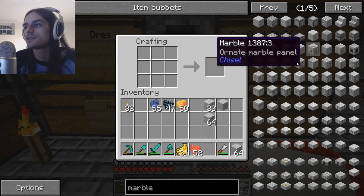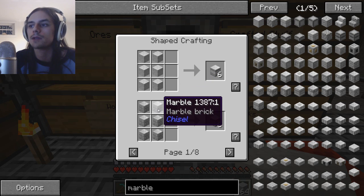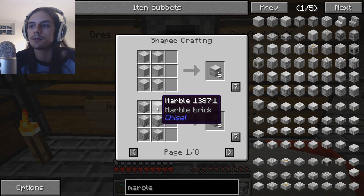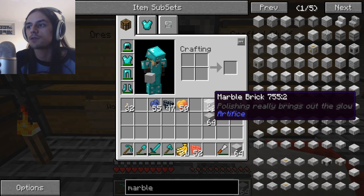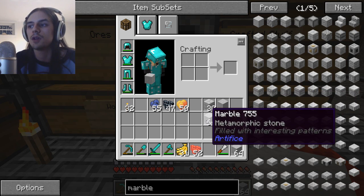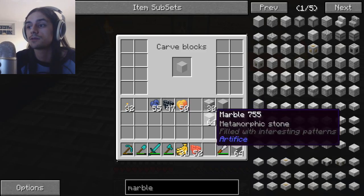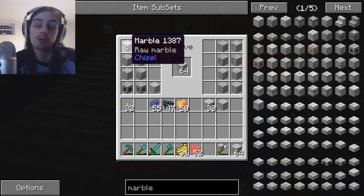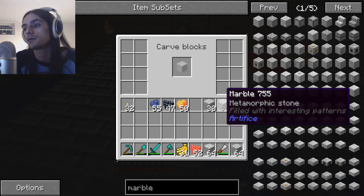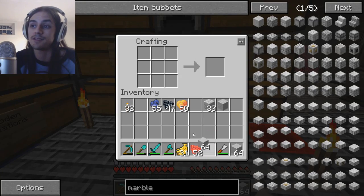The secret is in the names. This one says raw marble, that one says marble brick, and this one says marble metamorphic stone. So you gotta use the chisel, go to here, change it to raw marble, and then you can craft it.